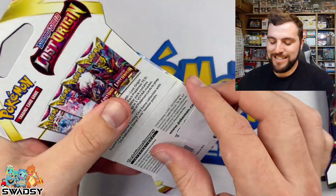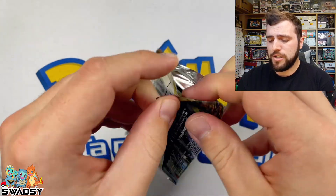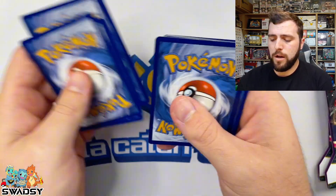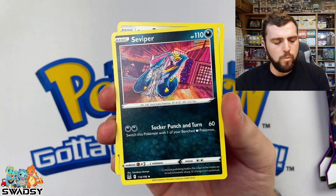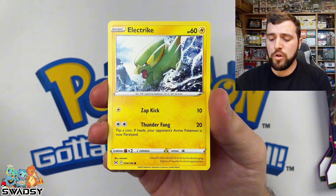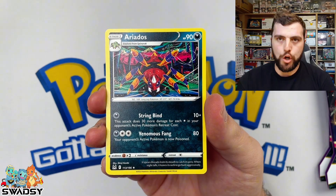Time to jump into the Lost Origin third pack. We've got — is that a Glade? Maybe a Glade, I'm not really sure. I didn't collect too much Lost Origin — if you look back on the channel you'll see I did open a booster box. Four to the front, going Grass. Metal Energy — Seviper, Galarian Stunfisk, Box of Disaster — that doesn't sound good! Pseudowoodo, Bronzor, Electrite, Ghastly, Binnacle, Dustox Reverse Holo, and an Arados Non-Holo Rare.